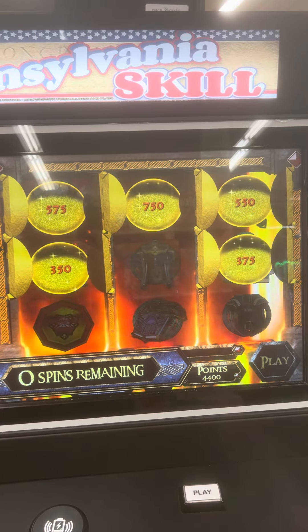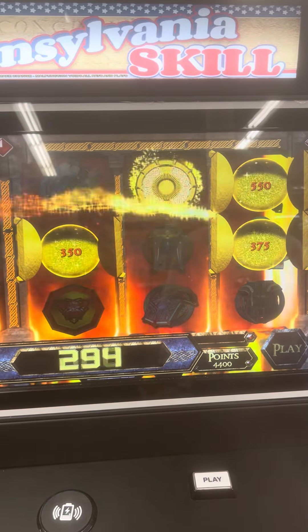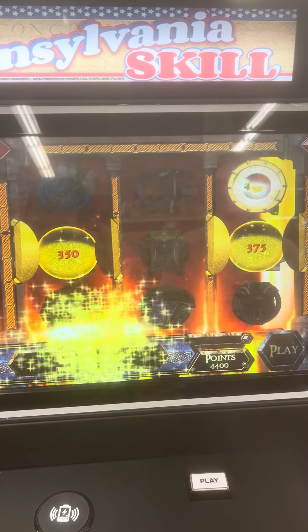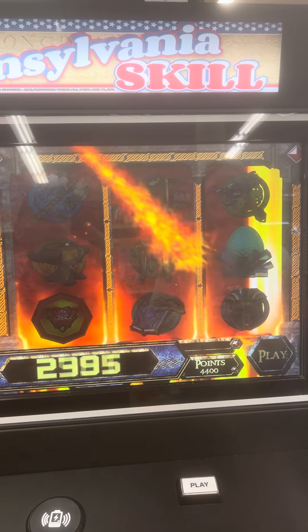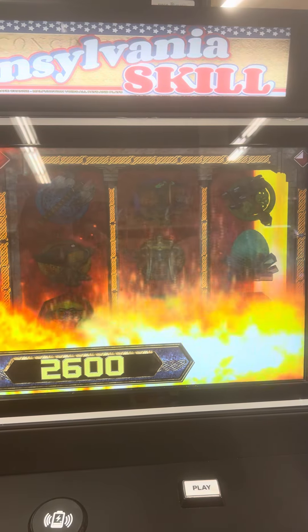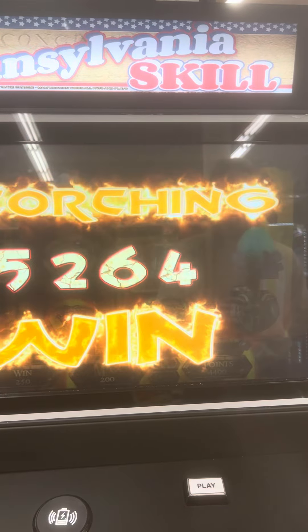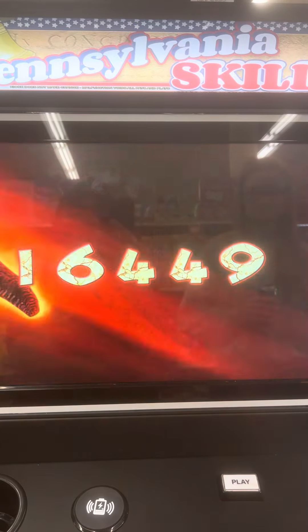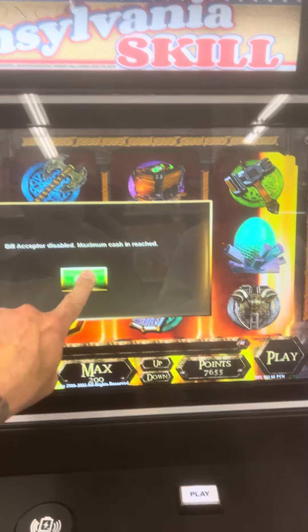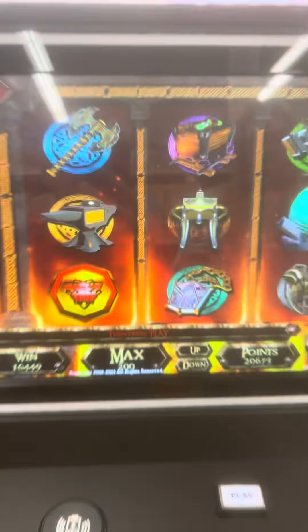Ouch. Well, if anything, we got the Rolling Riches bonus with the anvils on a $2 bet. Cool pattern anyway. I think it's like maybe over $200 with everything. $164. $164 win with the anvils.